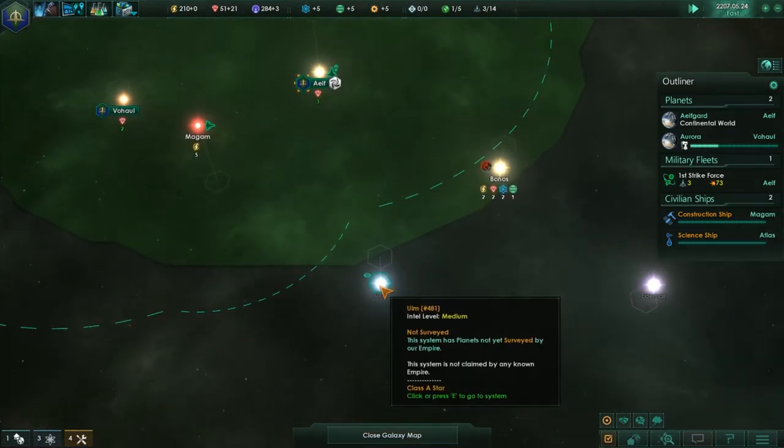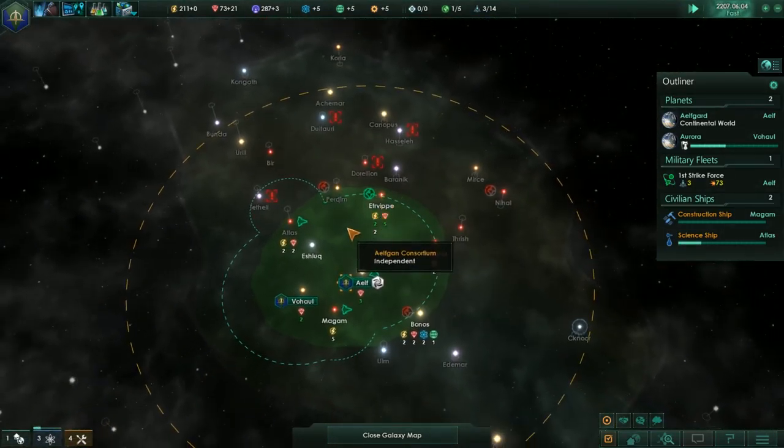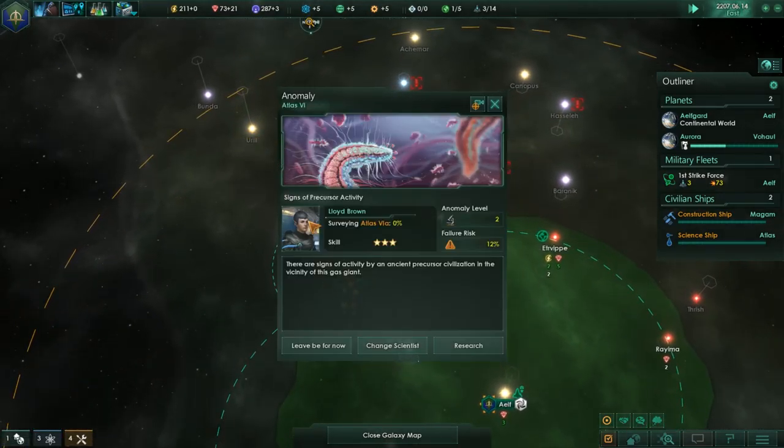We are going to grab Ulm within our borders by that expansion. We do need to go out and probably survey — anomaly found!